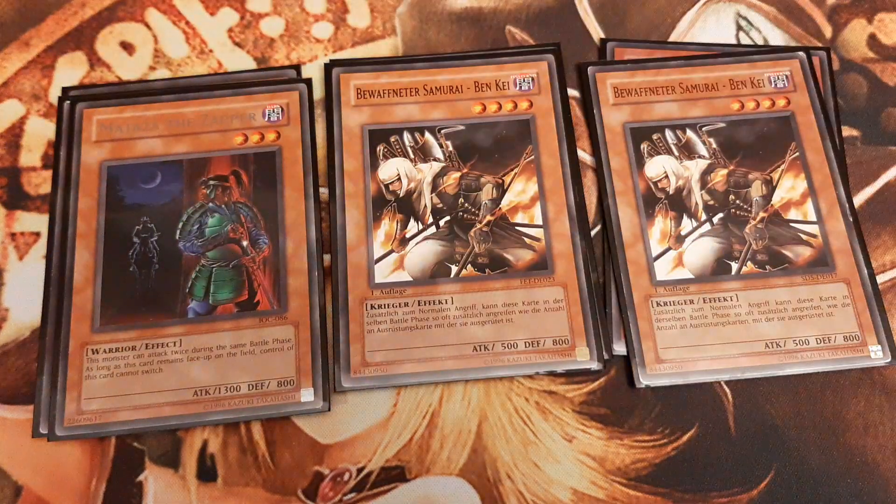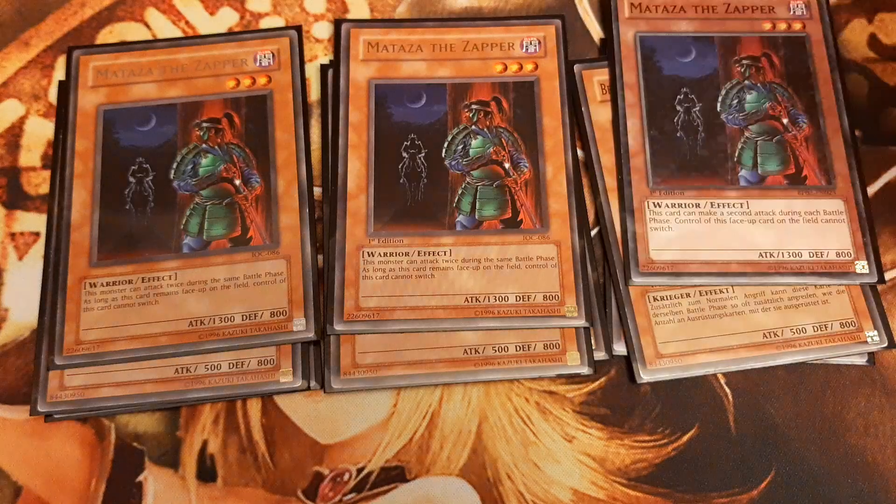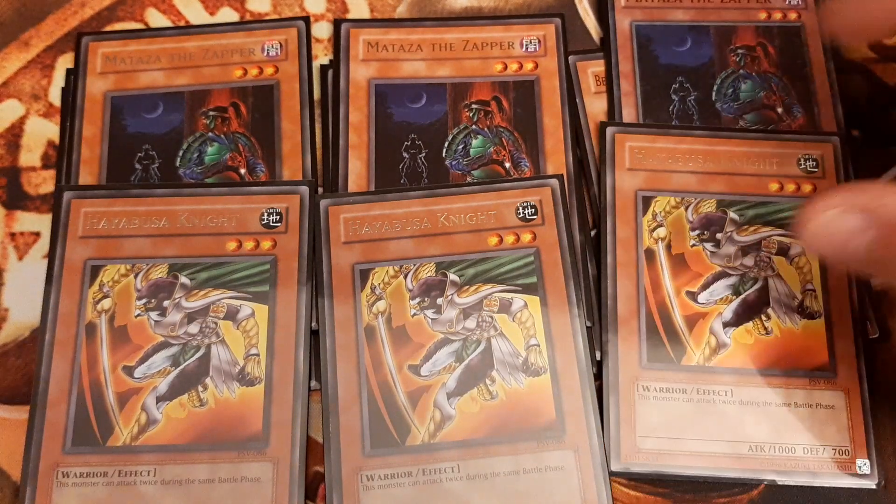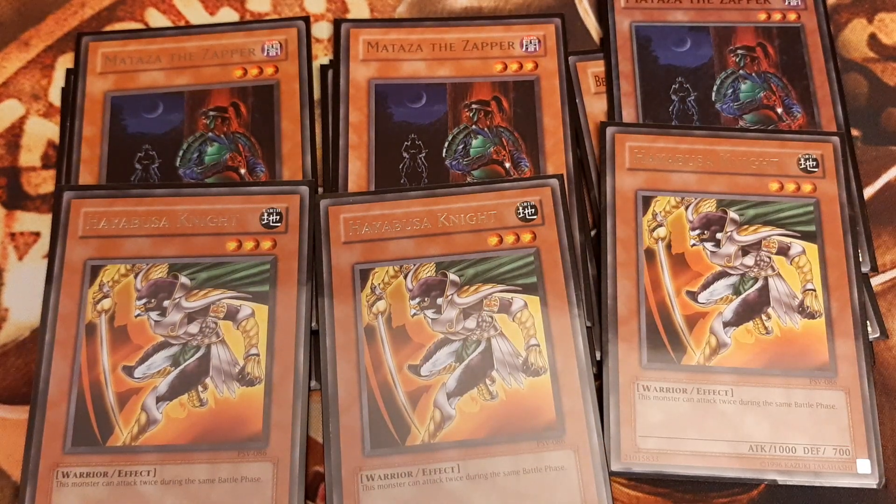Matessa the Zapper and Hayabusa Knight, in contrast, have a base attack equal to or over 1000 points and can both attack twice.